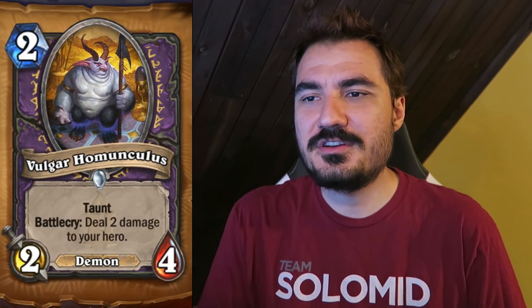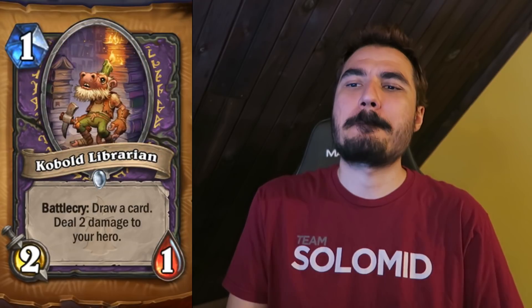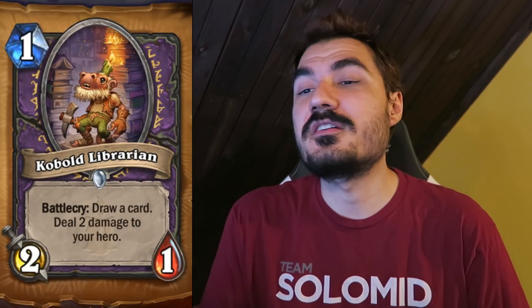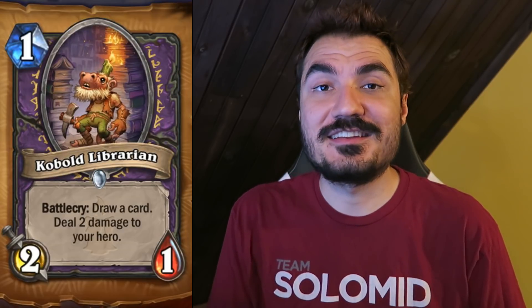Voidhunter Homunculus — 2 mana, 2-4 Taunt Demon. Battlecry: deal 2 damage to your hero. Pretty high power level card. Losing 2 health for the extra stats is just fine. And then there's the 1-mana, 2-1. Battlecry: draw a card, deal 2 damage to your hero. This card is really nuts — crazy power level. It's going to be crazy in Arena. You'll see decks with like five of these dropping them alongside Flame Imps and getting their own hero down to like 8 health by turn 5 — but then they get swarmed down. It's going to get pretty crazy.